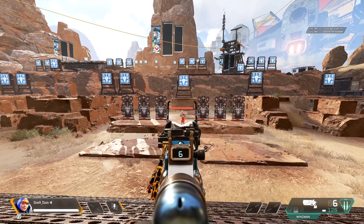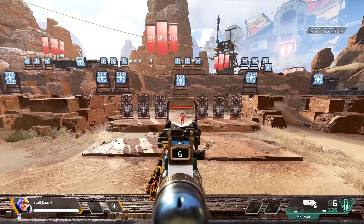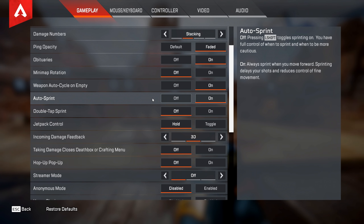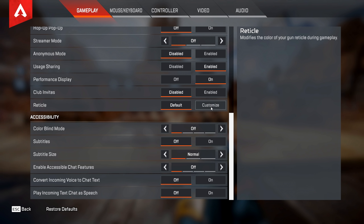This is where a lot of pros were going into the Accessibility feature and turning on colorblind mode, where you can see a different color. But even that doesn't really resonate where my eyes can pick up on it, and it changes the colors elsewhere. So the real solution is the new customize feature.